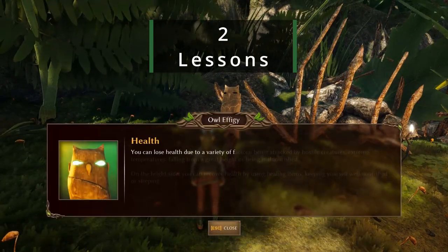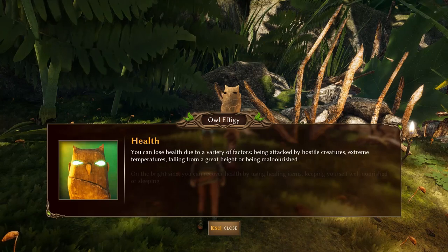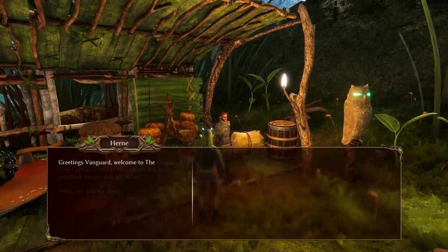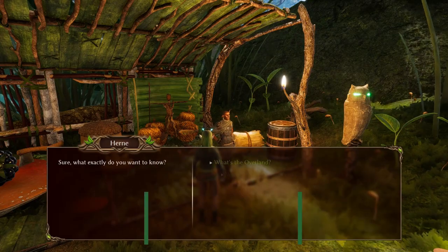Speak to the Owl effigies for tips and tricks. Their eyes will be glowing if you've not heard their wisdom. Don't ignore NPCs outside of the burrows — many of them will mark locations on your map and give you options to craft new armour.